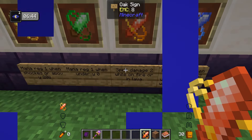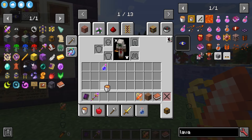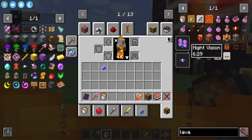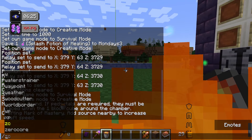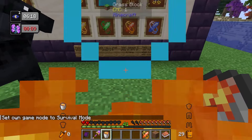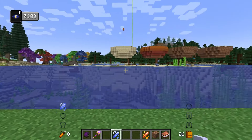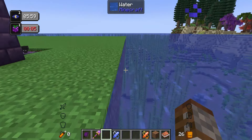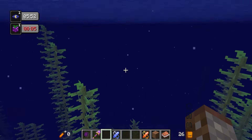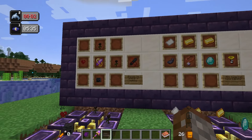The focus of fire increases spell damage by two while you're on fire or in lava — as you can see in the top right it shows spell damage three when in lava. The focus of water gives mana regen when wet, and mana regen two when in water or with dolphin's grace. Just being wet from rain gives mana regen one, and being in water gives mana regen two, plus dolphin's grace.